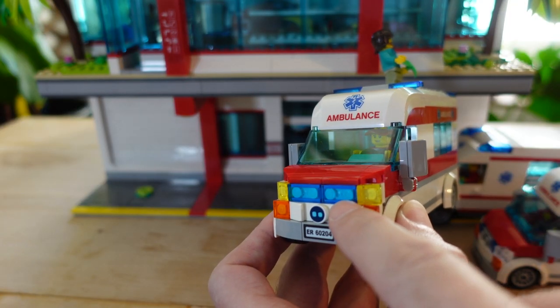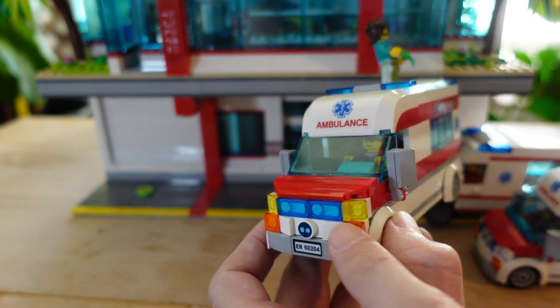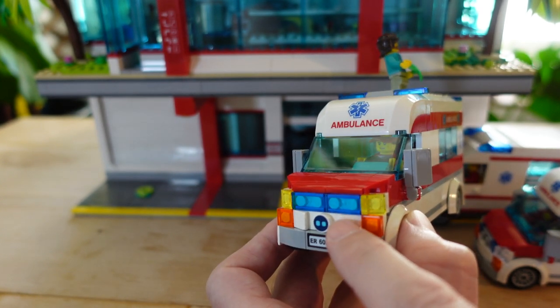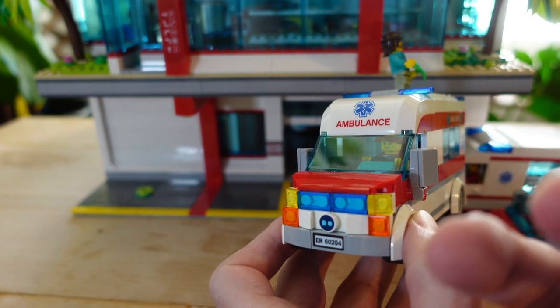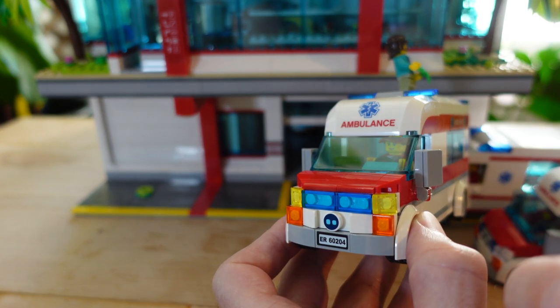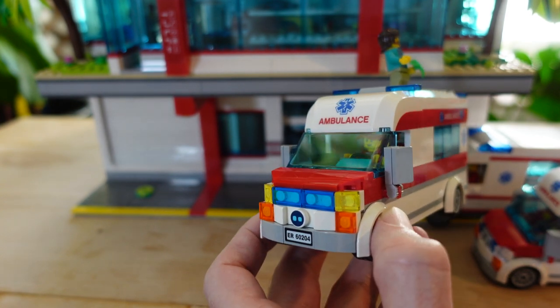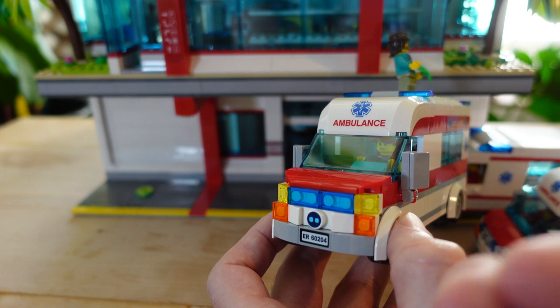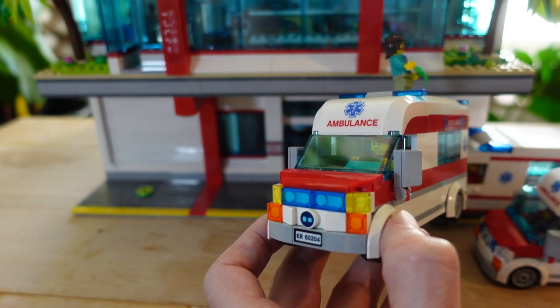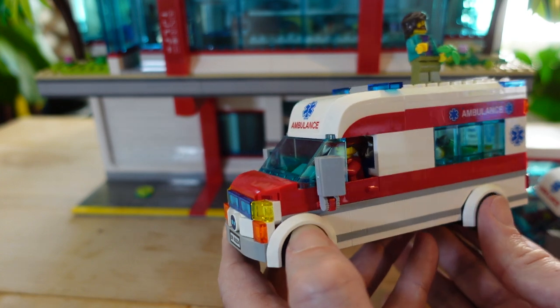I thought it'd be a lot more futuristic and cool looking to have the emergency blue lights running all the way across the front of the vehicle. Electric vehicles don't need air intakes — in fact, having air intakes or a front grille is very bad for electric vehicles because it adds wind resistance, and they don't need a grille to cool a radiator since electric vehicles don't have engines that need radiators.